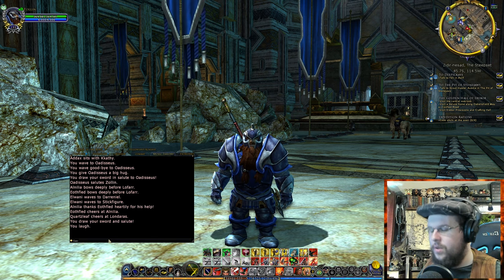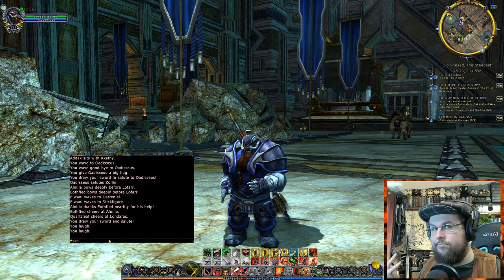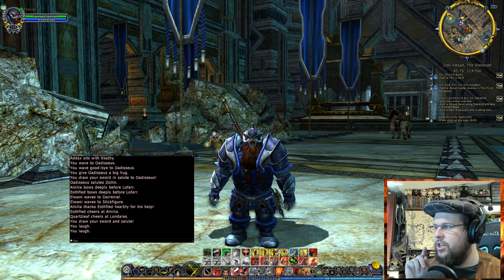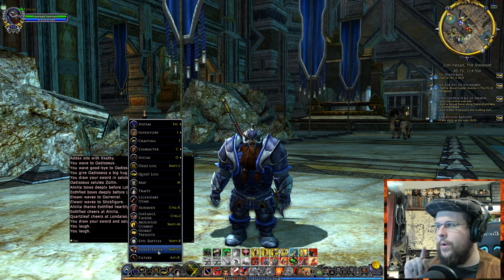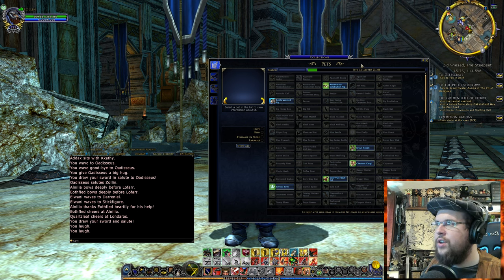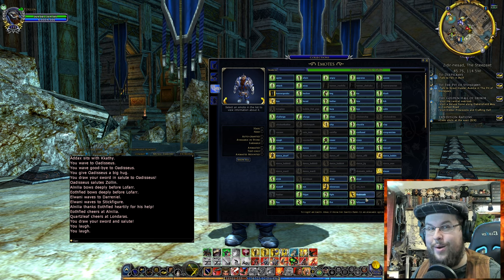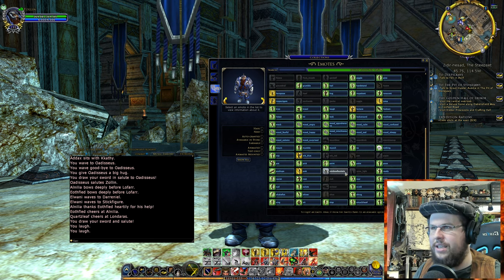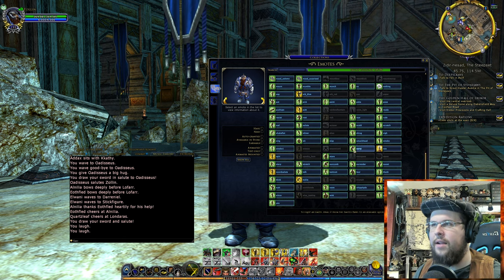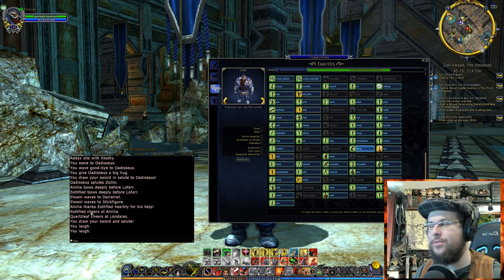Another way: you can type forward-slash and then the emote name — like '/laugh' — and hit Enter. Another good way to find emotes is to go into Collections, or press Shift-C. You can find your pets, mounts, and the emotes you know here. These are all the emotes you can basically use and ones you've earned — a lot of the gold ones are earned ones. You can actually drag and drop these onto your action bar to use instead of doing slash emote.